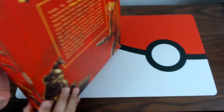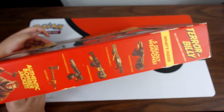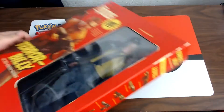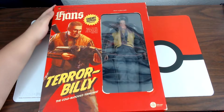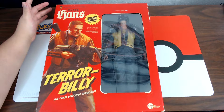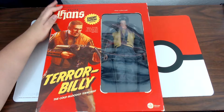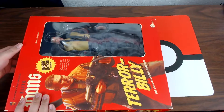That's the back — a little story. You got some weapons you can see right there, five deadly weapons of what's inside. That's pretty cool. But this is the front, guys, in all its glory — Elite Hans Enemy Edition, Terror Billy the cold-blooded terrorist. You can see him — it's a figure, an action figure, 12 inches, a whole foot. Like I said when we saw the pictures, I honestly thought it was gonna be small but it's big as hell.